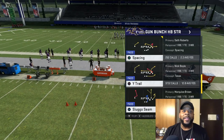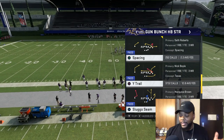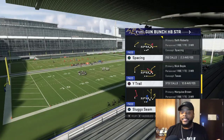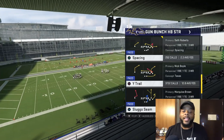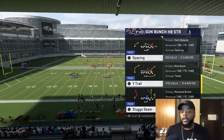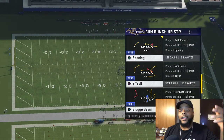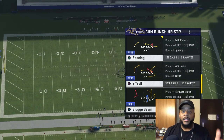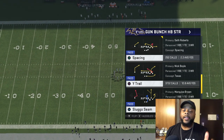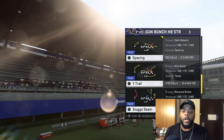Y'all ask me for this play every time you see me running it. When I see them come out in Cover 3, you already know what time it is. As soon as I see Cover 3 and that safety come down, I'm gonna burn them over the top. I'm gonna show you exactly what plays I'm using on Wide Trail — out of the Buccaneers playbook, Gum Bunch formation. I'll show you the first two plays out of Wide Trail right here.